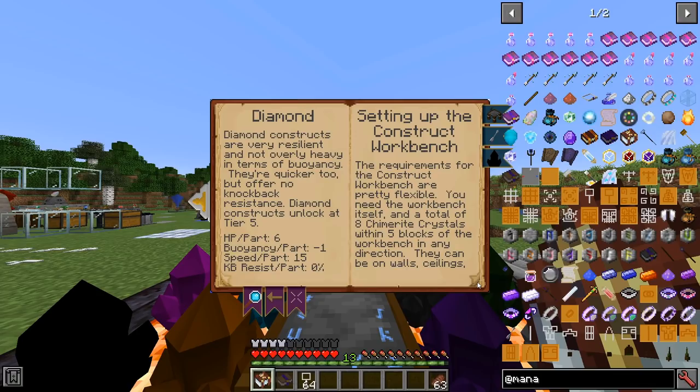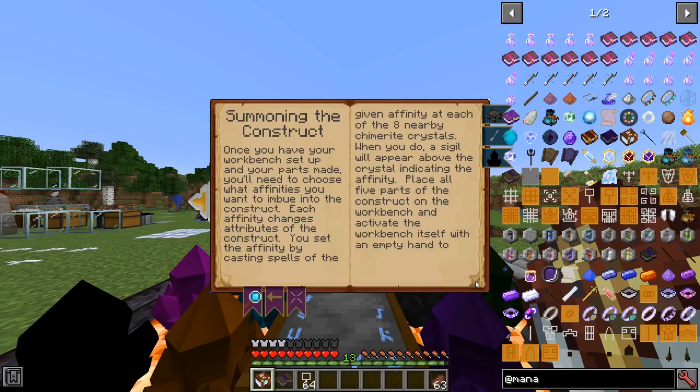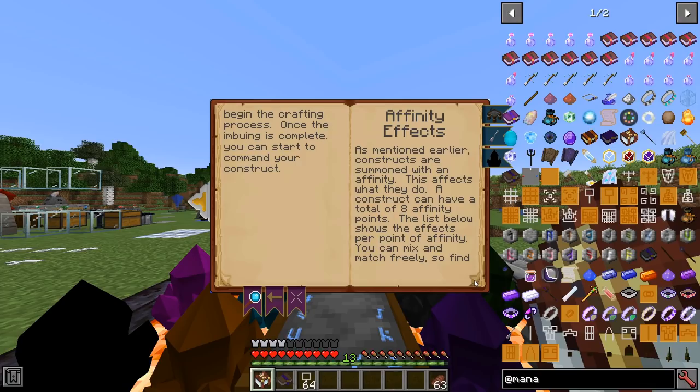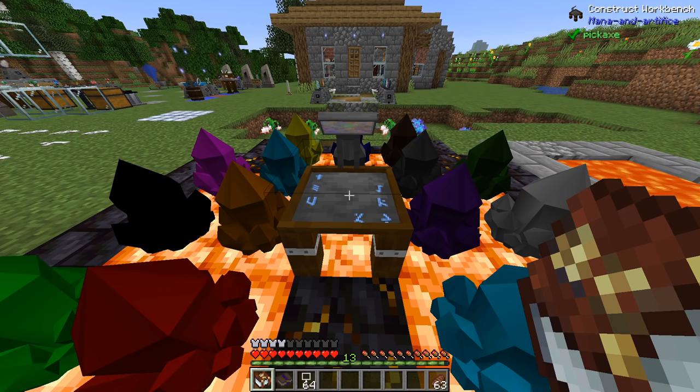Then you set up the construct workbench, which the chapter tells you how to actually set up. You've got the workbench in the middle, and somewhere within five blocks of it, you can put a bunch of these chimerite crystals — I've got a whole slew of them over here. You only need eight, you don't need any more, but you will definitely need at least eight. You can't have less than that for this to actually work. Then you place all the parts onto the altar that you've made, and you add affinities to the crystals.